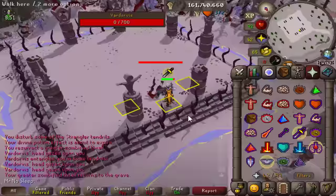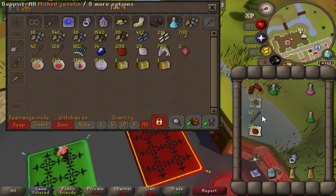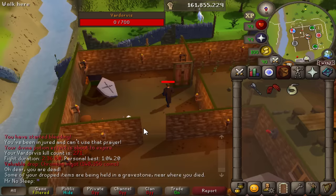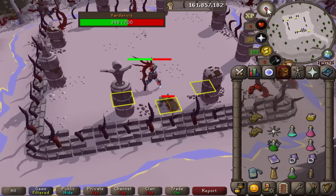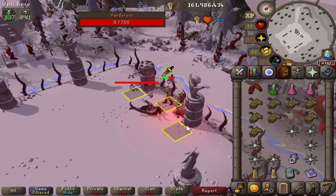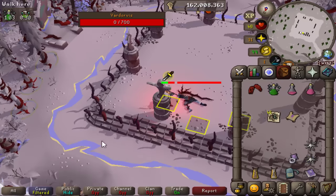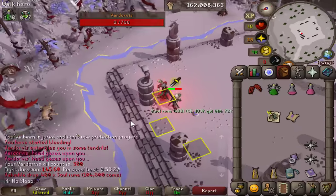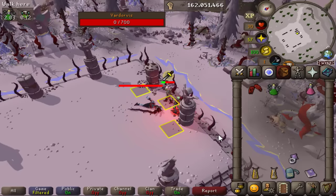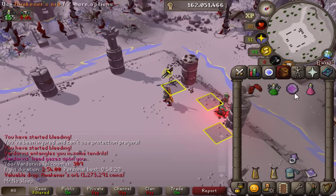I was still getting some quick kills every now and then — here's a new personal best of one minute four seconds. I think my current personal best is 57 seconds; the global personal best for this boss is 35 seconds so I have room to improve. But there's a double death — we lost out on that Chromium Ingot drop. Just imagine if that had been an Ultor Ring — 170 mil is what that ring is worth, the most valuable ring from all the Desert Treasure 2 rings, and likely the most valuable because Vardorvis is the most challenging of those bosses.